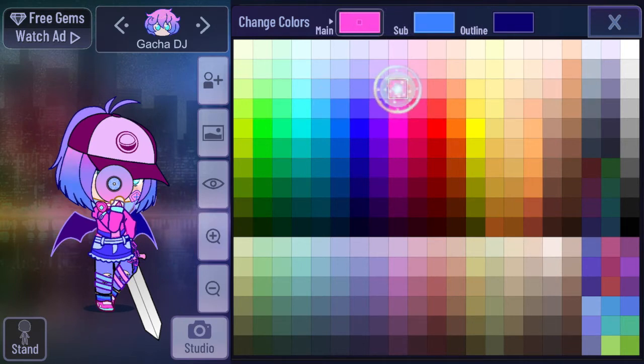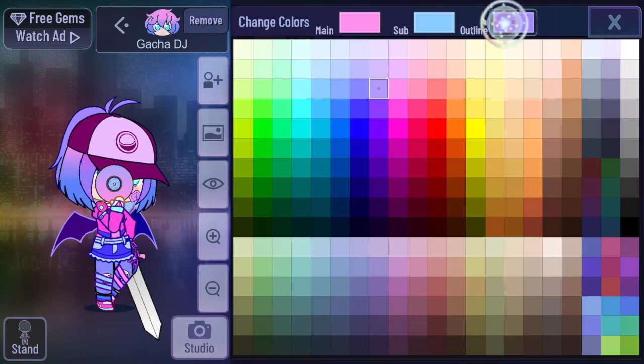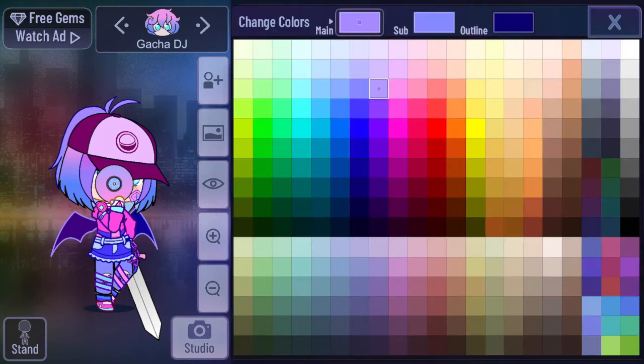The rear hair I'm going to make pink, and the outline is going to be light purple. Actually, I don't think that looks good — I think I'm just going to make it black. Black suits more. I'm going to make the outline black too.